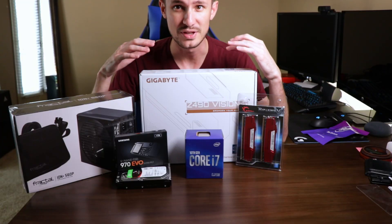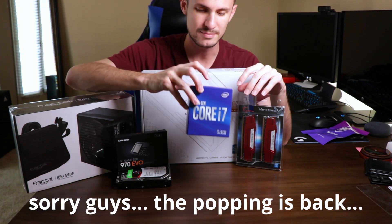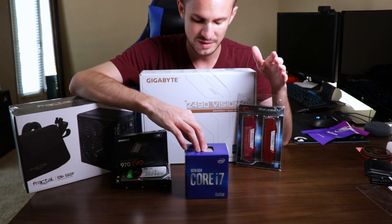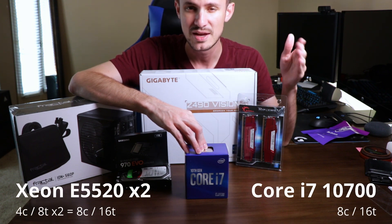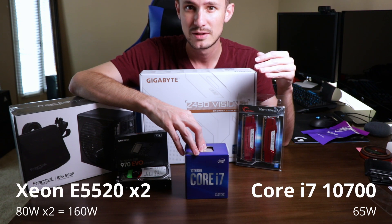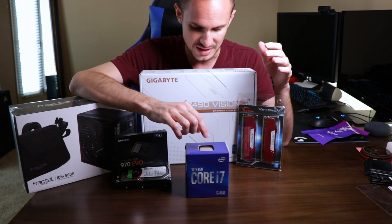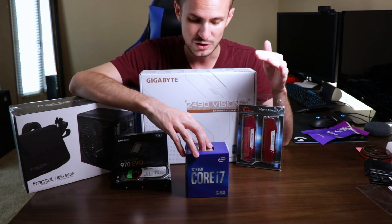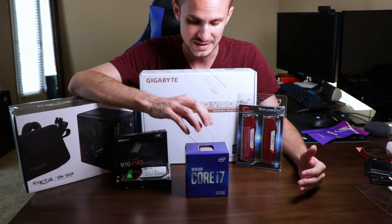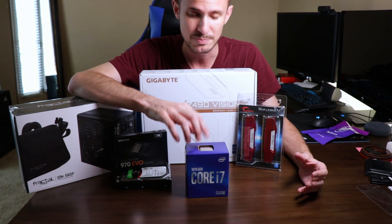Here's everything I've picked out for this server rebuild. We've got the i7-10700 — the normal version, not the K version. We weren't going for the 10900. This gives us 8 cores and 16 threads, keeping us at the same count as our current configuration but with much more efficiency, a lower TDP, and much higher clock rates. It gives us 16 PCIe lanes, which is perfect for the setup we'll be running.